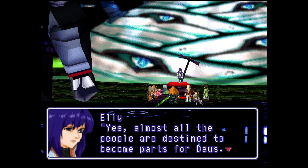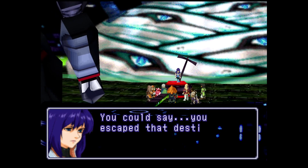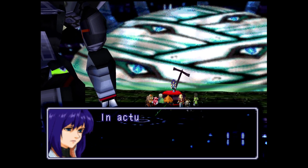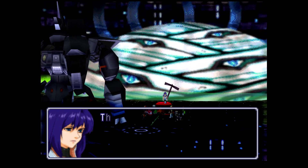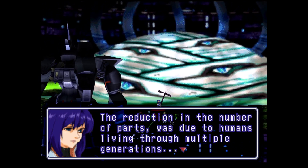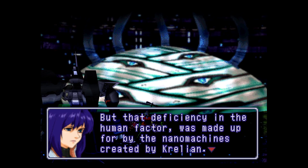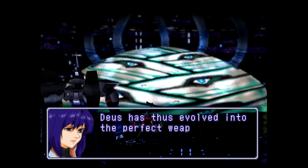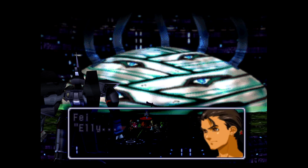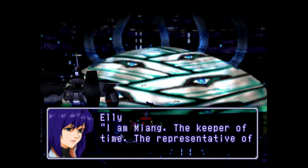Almost all the people are destined to become parts for Deus. But you people gathered here are all different - you could say you escaped that destiny by existing through multiple generations. There wasn't enough parts for Deus, but Krelian compensated for what was lacking. The deficiency in the human factor was made up for by the nanomachines created by Krelian. Not only that, but his nanomachines added additional functions - Deus has thus evolved into the perfect weapon. Eli, what has happened? Why do you know all that? I am Miang, the keeper of time, the representative of our god Deus. I was born to guide the people toward the path of the resurrection of Deus.